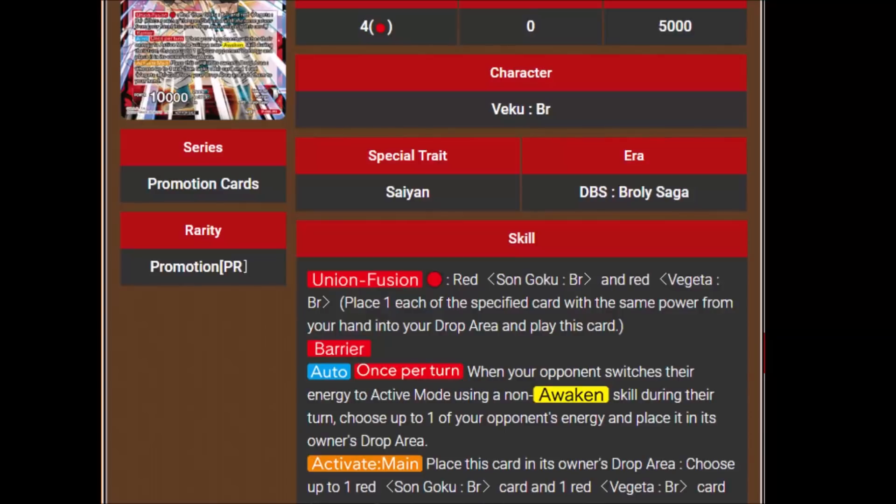Especially now that Trunks is limited to one. His Activate Main says place this card in its own drop area, choose up to one red Goku BR and Vegeta BR from your drop and add them to your hand. So basically for one energy you get to disrupt their energy, maybe get an attack in, and then you get Goku BR and Vegeta BR back to your hand.